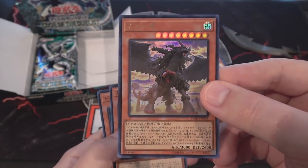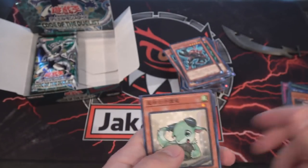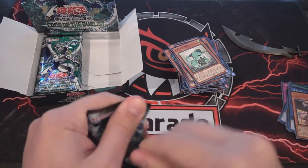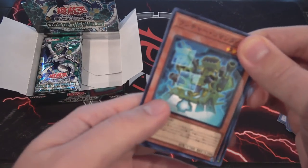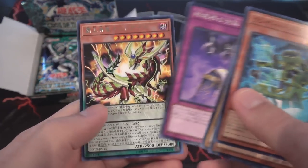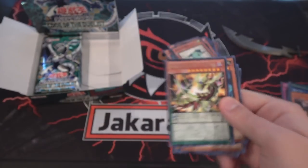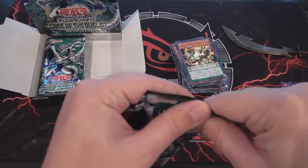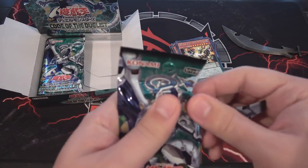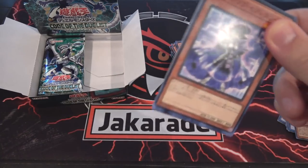The Ultra Rare looks a little different on these too — the stars are actually holographic. It seems to have more shine to it. That's your new Judgment Dragon. I feel like I can just about guarantee that's going to be a secret rare for us. And there's our Odd Eyes — the Supreme King Servant Odd Eyes. I was hoping I would get at least one of each.